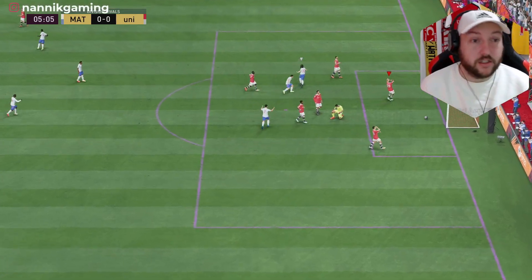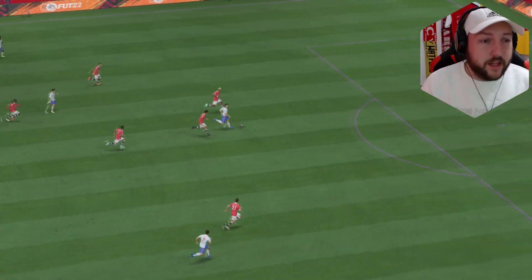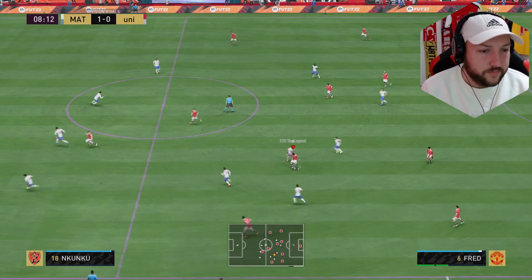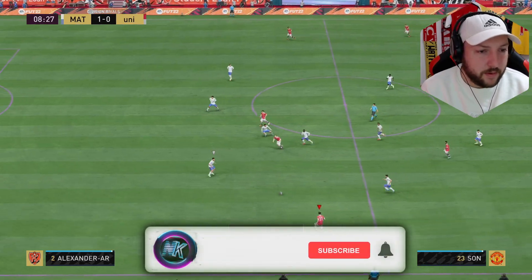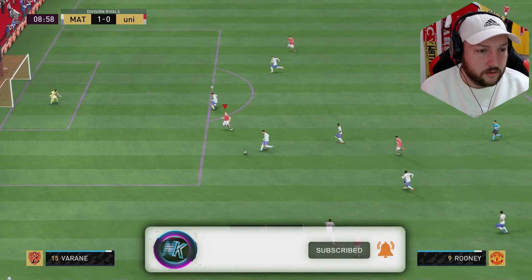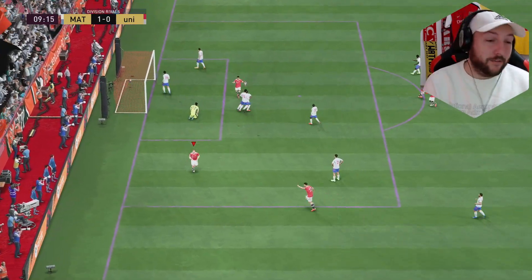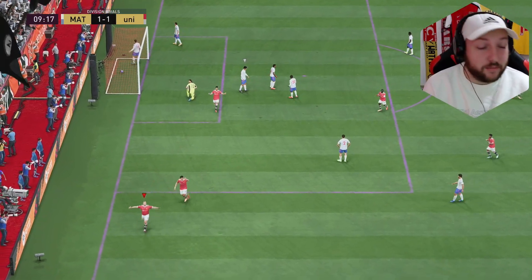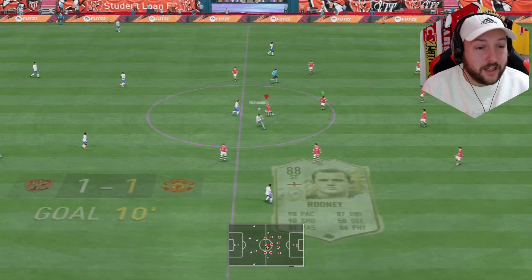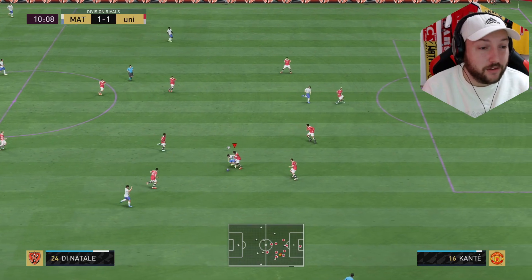We are 1-0 down unfortunately to Crespo — not the greatest start. Got to get used to this formation and these players. After a nice link-up, we play the ball in and there it is. Getting one to his left foot, he's managed to drill it in. With his finishing abilities he only needs one chance and it's going in — he's proven that straight away. What a finish from that angle.